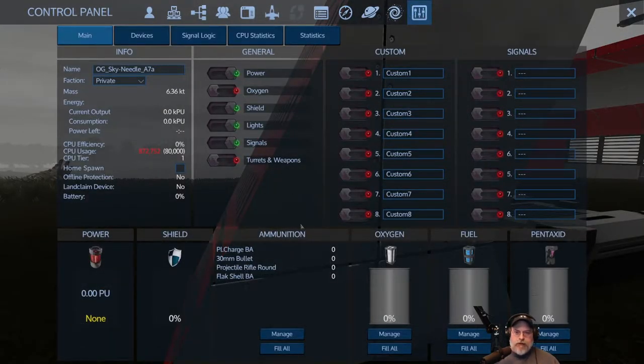Let's take a look at the control panel - really important stuff in here. Main tab tells you the name of the vessel or the base, and you can change it if you want. Faction - you can set a faction to private or to faction. You used to be able to set stuff to public but Eleon removed that. We can no longer do that in the game, which kind of sucks in some situations - for example if I'm playing on a multiplayer server with friends who are in a different faction.